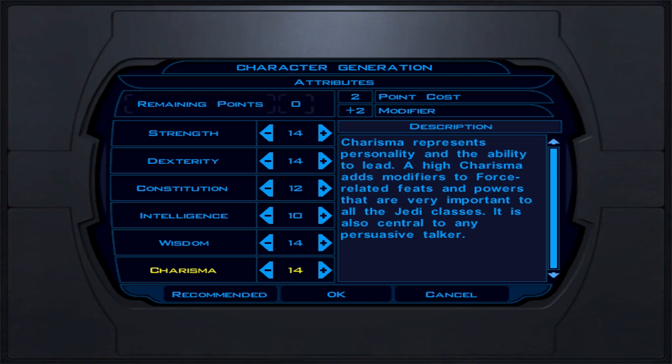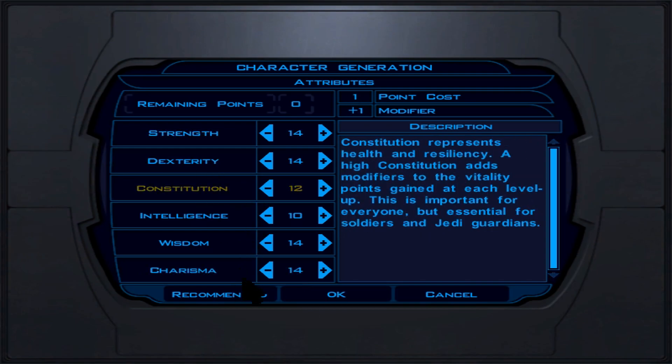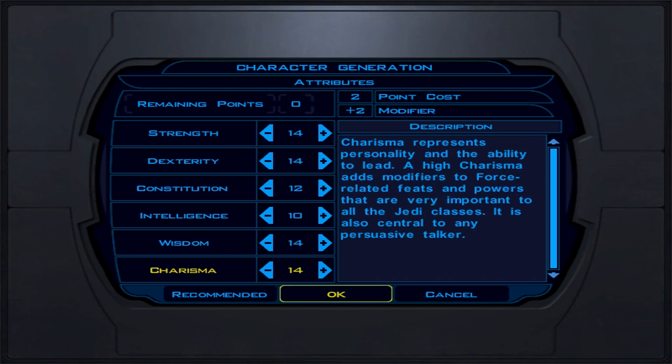Charisma we keep at 14 as well. This makes you a more persuasive talker and is related to force feats and powers, which is very important. So everything is at 14 except Constitution at 12 and Intelligence at 10.